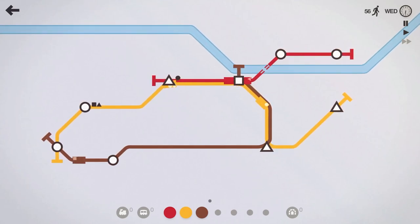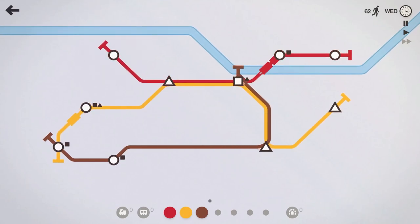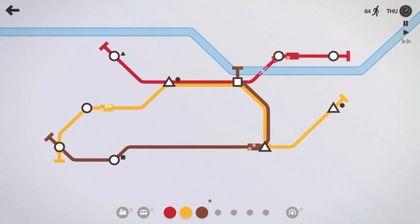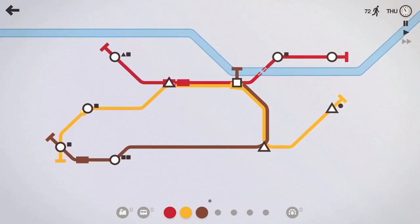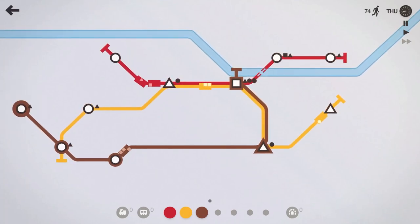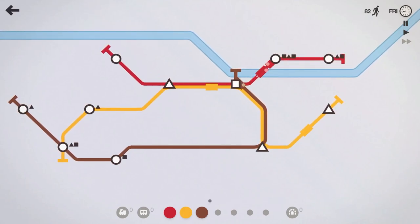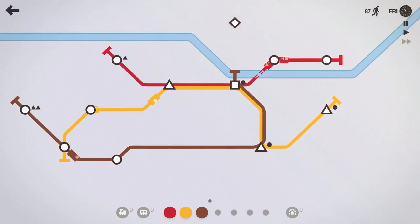If anything spawns in this northwest corner, that'll be the red line's problem — and there we go, I just spoke it into existence. The red line will pick up that circle. About halfway through week two, 64-65 people moved, cruising right along doing pretty well. We'll have the brown line pick that circle up. The downside is we do have three circles in a row on the brown line, so hopefully a triangle or square or some other shape spawns here soon.